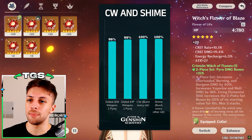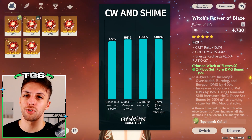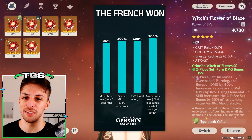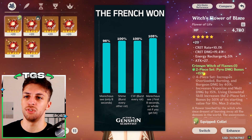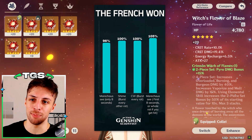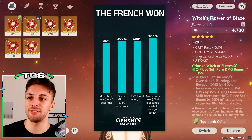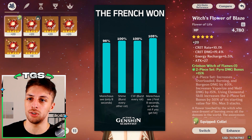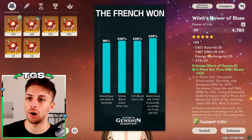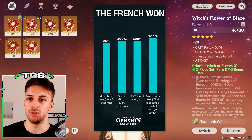Other options include the Gilded Dreams set, which can actually put up a real fight in its best-case scenario. And there's the new option that arises with Fontaine, the Marechaussee Hunter set. This is actually pretty interesting for Hu Tao — on teams where you have a healer, so Bennett teams, which are the ceiling teams for Hu Tao, the Marechaussee Hunter set can get enough stacks to be useful in the first part of the rotation and stacks up pretty decently to the best Hu Tao options, while allowing you to get more damage early in the rotation.